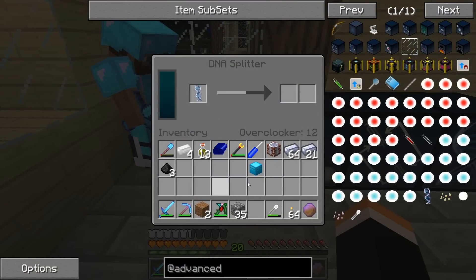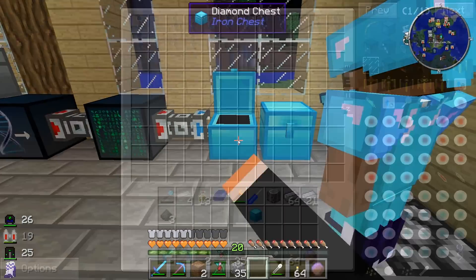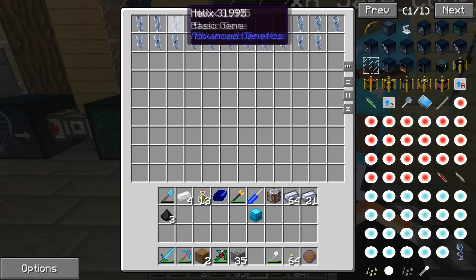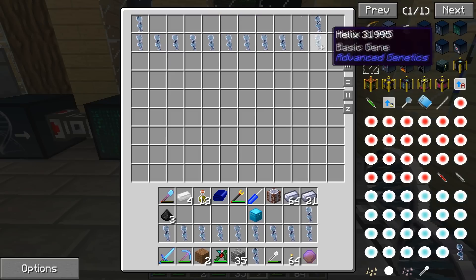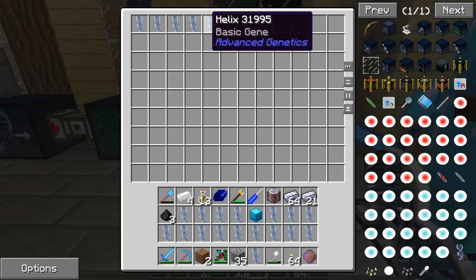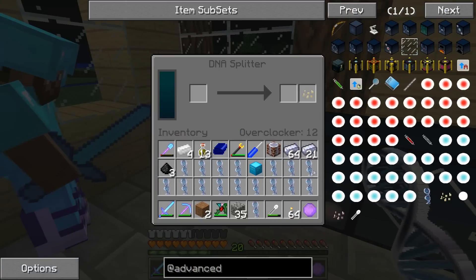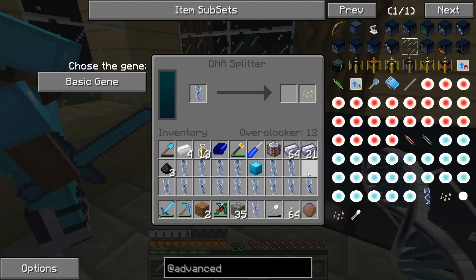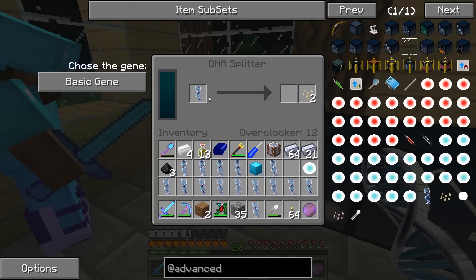Then choose the gene 'fly', take it out, and put it in the next machine over. Now come back to this first diamond chest — you see how there's a lot of basic genes in there? Start taking those basic genes and putting them through the DNA splitter. How many do I need? About 28. Just make sure the power bar stays closer to the top because it gets buggy sometimes. Go ahead and choose 'basic', then take that out and put another one in and just keep doing that.